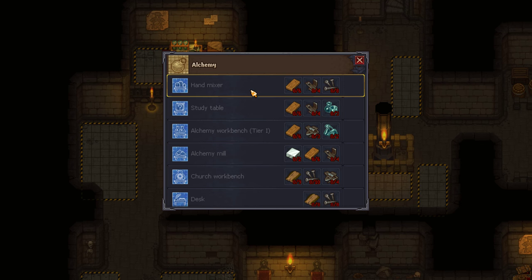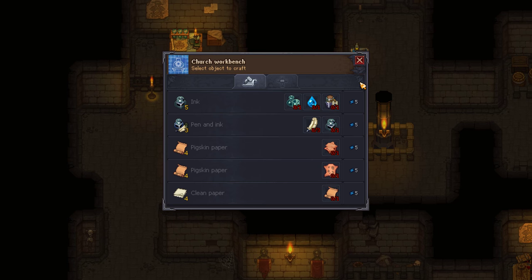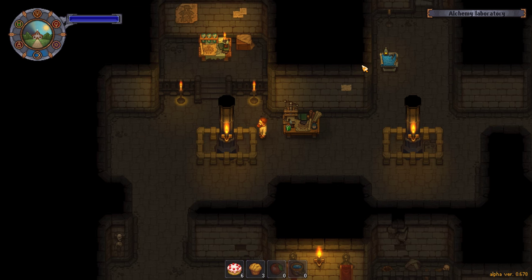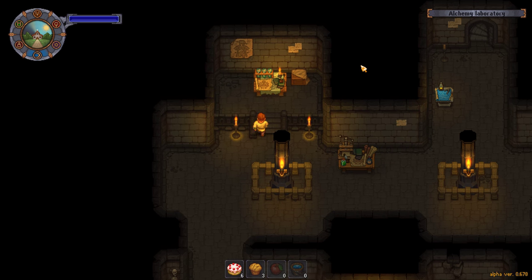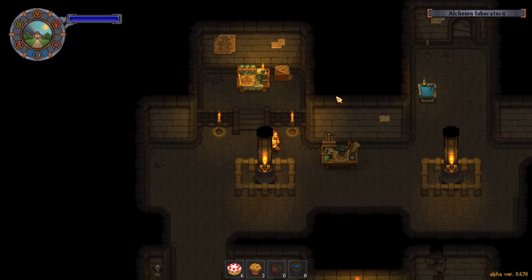I want to build things. I want to build a hand mixer. That's the study table, right? What do I have so far? I have a church workbench and I have a study table. Alright, so those are the things I don't need to build.